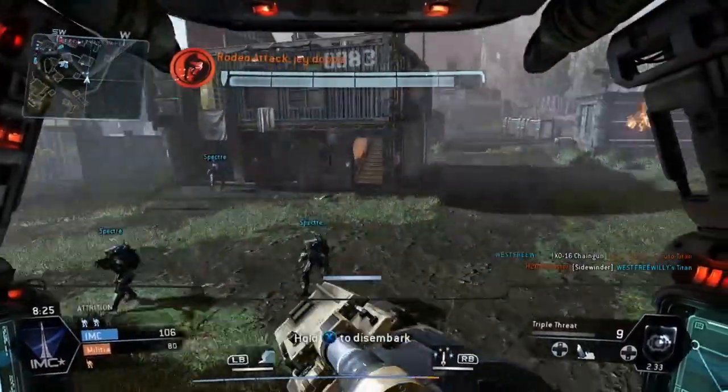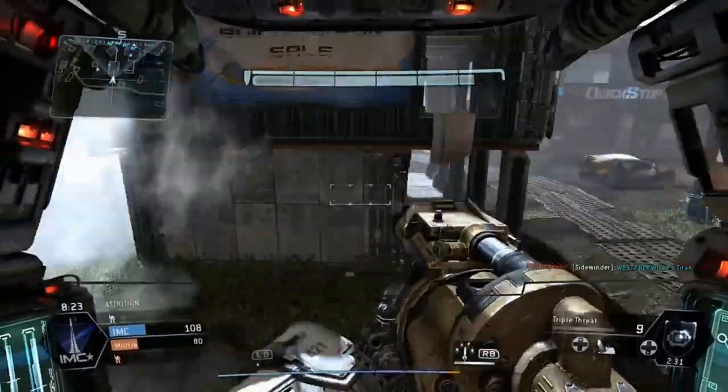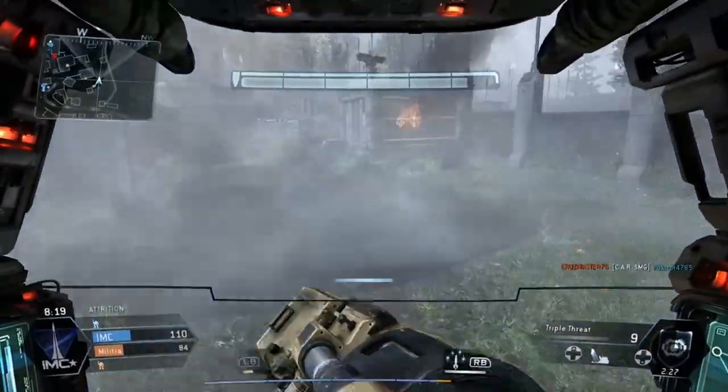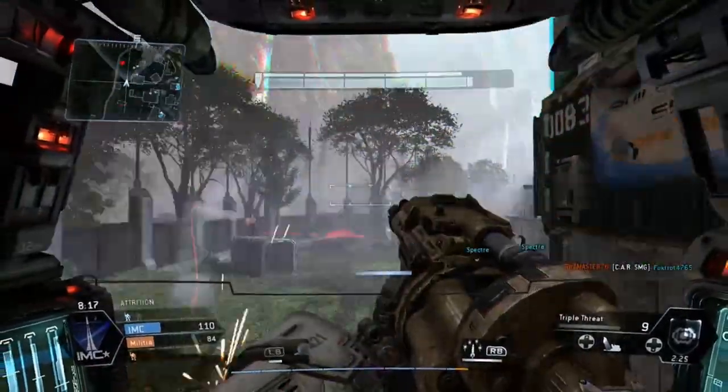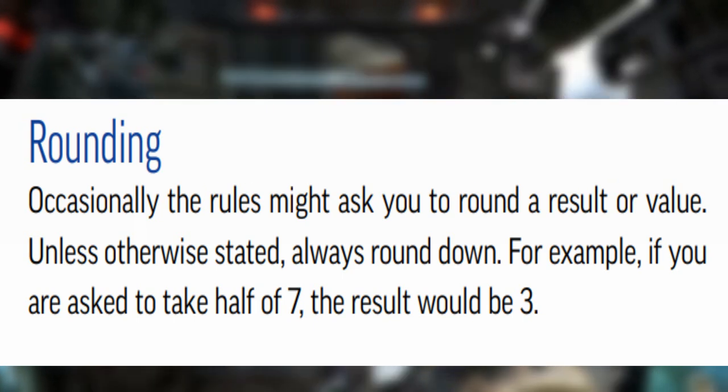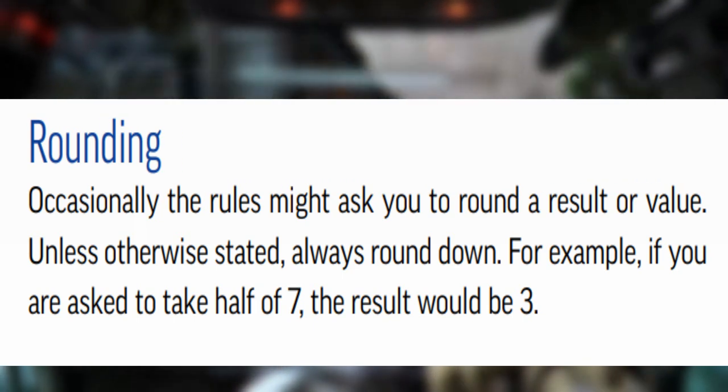Also, if you ever need to make your mech take the guarded step, move your mech up to 10 feet instead of 5. As a quick reminder, like it says on page 243 of the Starfinder Core Rulebook, unless otherwise stated, always round down. Trust me, this is really going to be important when making your mech.